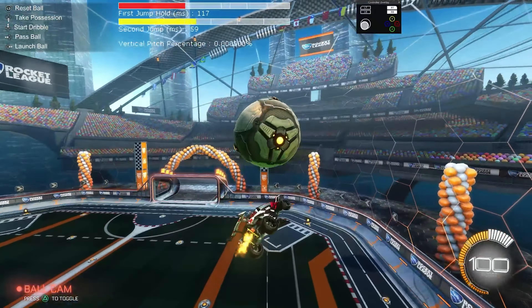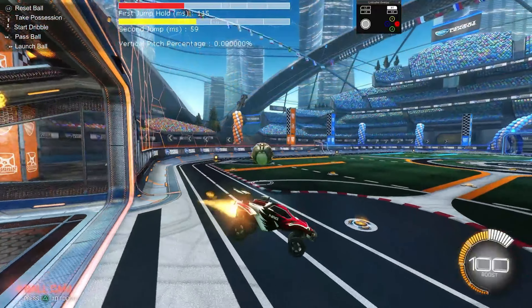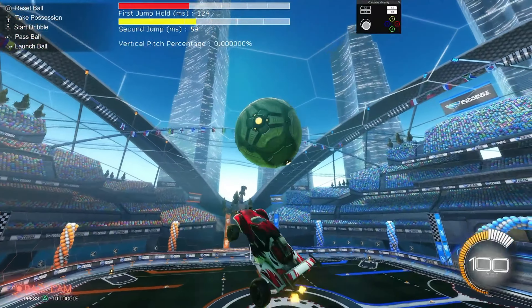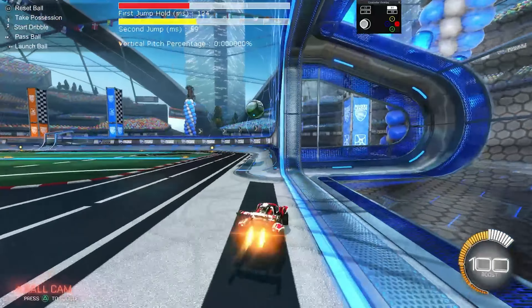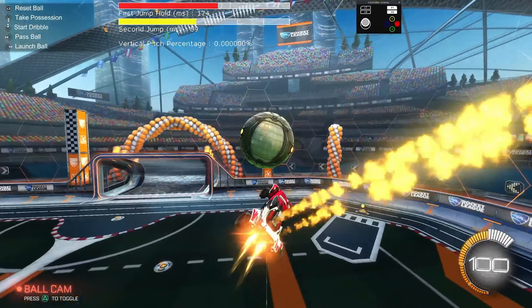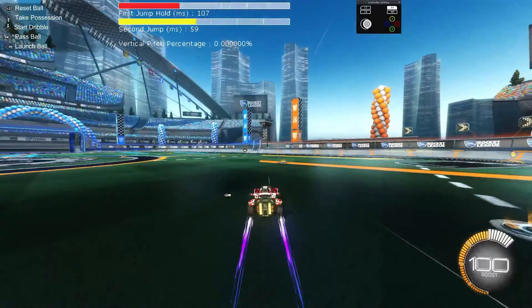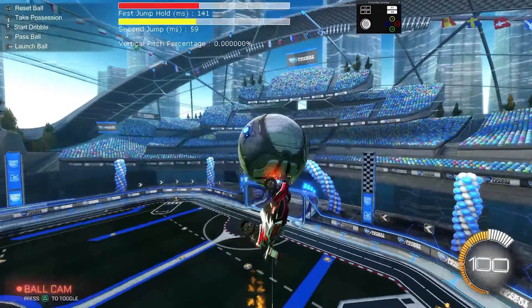You could do a one-touch flip reset. That would have been a nice musty too. And that's why I do one-touch dribbles or two-touch dribbles - you'll see it. I have more boost and I can do something else with it. I always recommend - when I do my flip resets, always go for the extra touch, get it over. Your opposition is done.